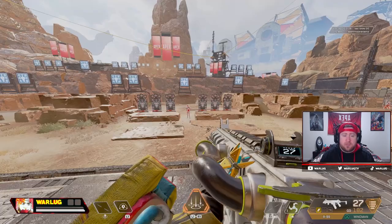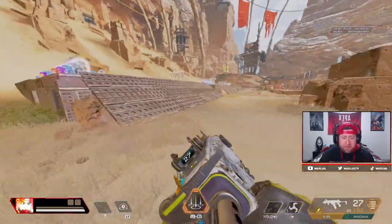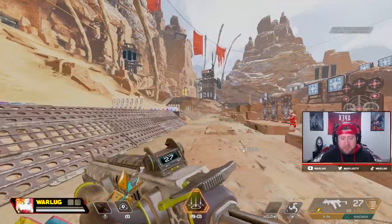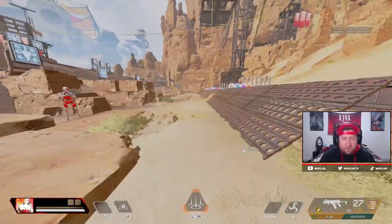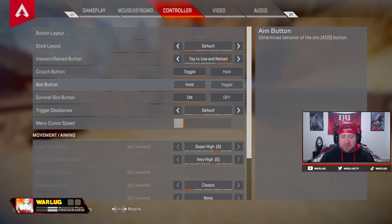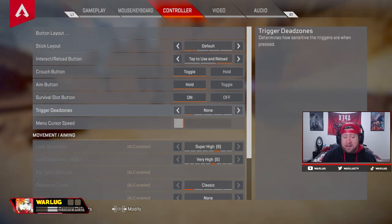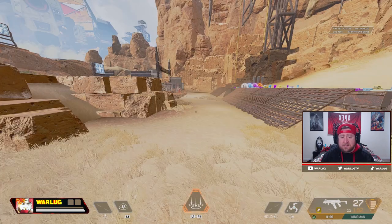Crouch button toggle over hold: it is easier to bunny hop with it on hold because you just hold it down and tap X to bunny hop. On toggle you have to go back and forth. But I like toggle because if you're on hold and you don't hold it down you stop sliding right there. If you're a big fan of bunny hopping on controller, use hold. Aim always survival button on — you can turn this off if you want to spin the kunai. Trigger dead zones I have on default — it didn't really change too much for me.